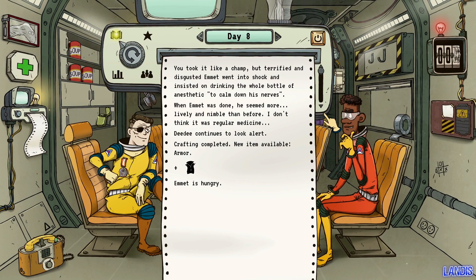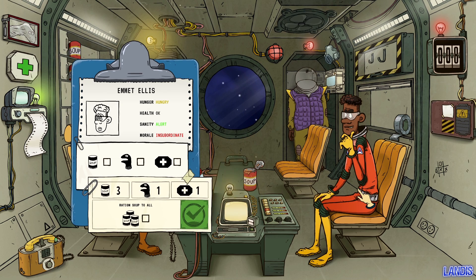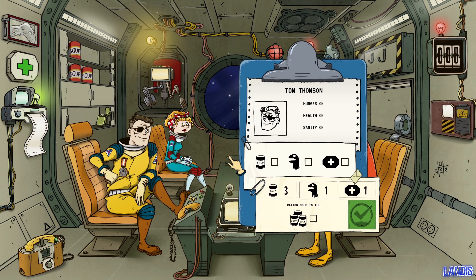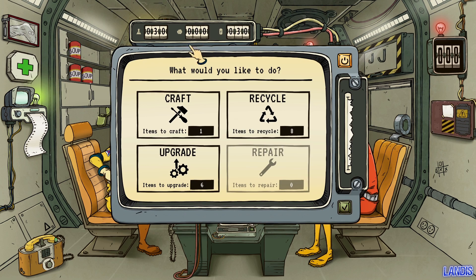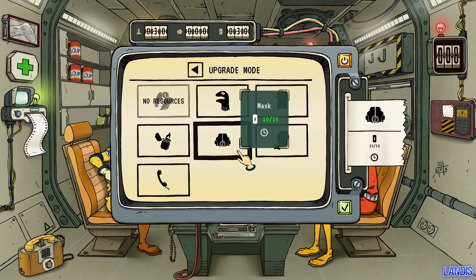Day 8: you took the tooth extraction like a champ, but Emmett went into shock and insisted on drinking the whole bottle of anaesthetic. When he was done he seemed more lively and nimble than before — I don't think it was regular medicine. New item available: armour. We can't upgrade the mask yet. Let's upgrade the mask anyway. No food today for most of the crew.